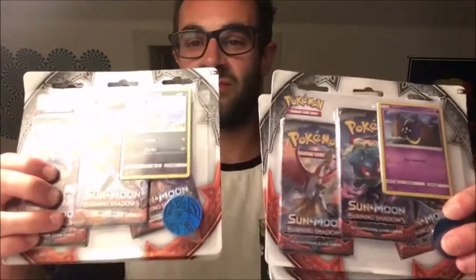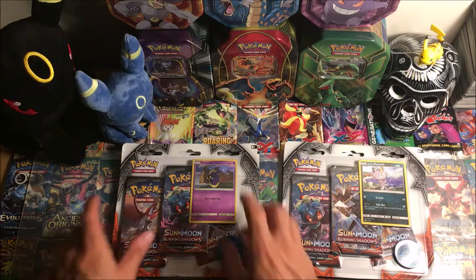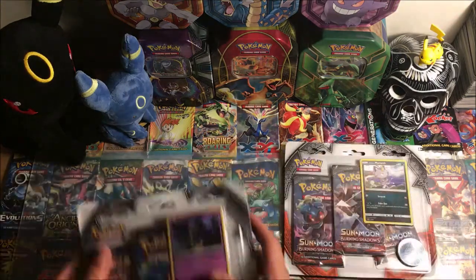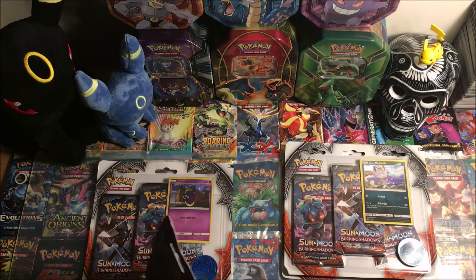Now I'm looking for that Charizard GX rainbow rare or that dark energy secret rare. Here we are — two triple blisters of each, Cosmog and Alolan Meowth promos, about to open them right now. Unfortunately it is Friday the release date, but this video probably won't be posted until Saturday or Sunday because my laptop's messing up and I need to get it checked out. Let's just dig into these.